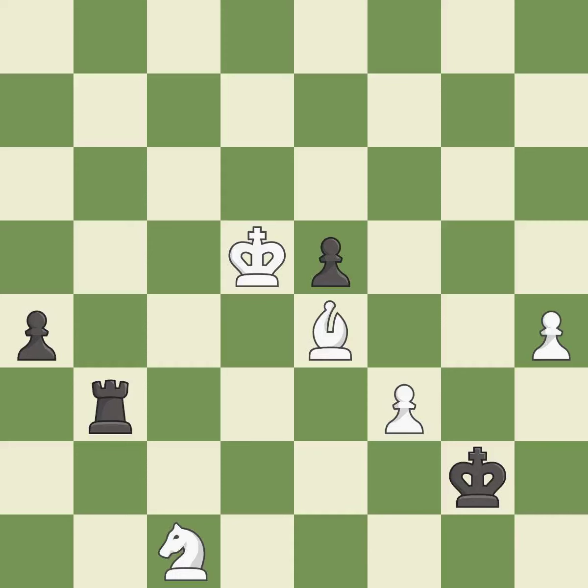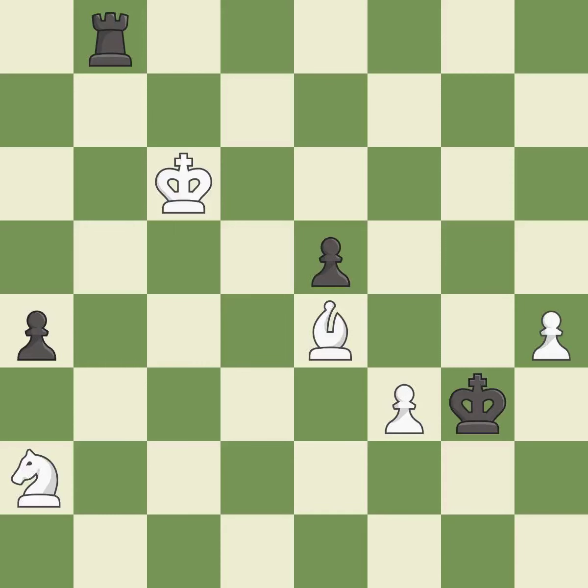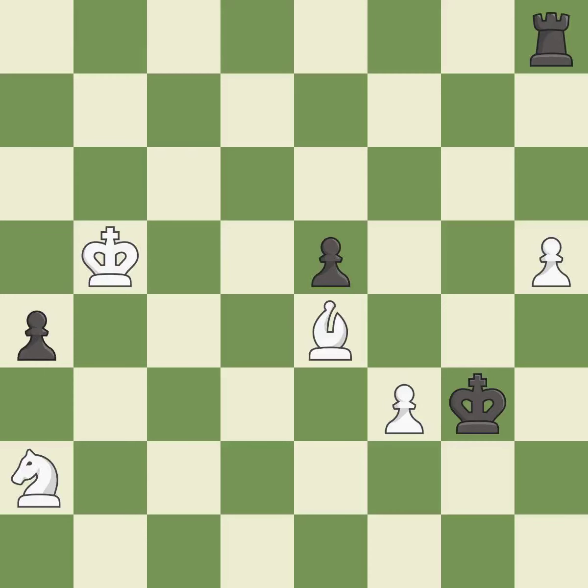This defends a pawn that was under attack and had no defenders — it is best. This evades the check from the rook — it is excellent. This move puts the rook on a safer square — it is best. That's a sensible reply — it is excellent. A very strong play — it is excellent. The passed pawn moves towards its goal — it is best. Very precise — it is best. One of the best moves — it is excellent. This pushes a passed pawn — it is good. A solid choice — it is excellent.